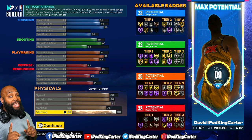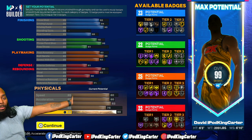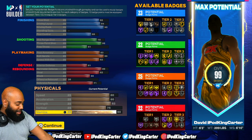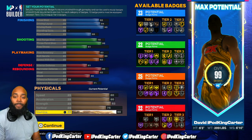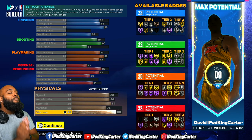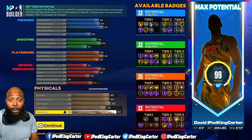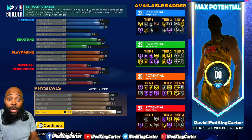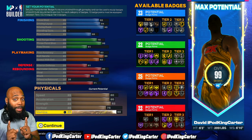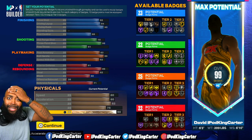Now the wingspan is 6'10. That's what got me — 6'3 with a 6'10 wingspan. That's crazy. You can't even see my arm on screen. I got crazy wingspan. Mad wingspan. Now: 23 finishing badges, 22 shooting badges, 25 playmaking badges, and 22 defensive badges — and that's without the rebirth, that's without the Welcome to the League quest. This build already has 92 badges. So after Welcome to the League, you get 96. That's damn near a hundred badges.